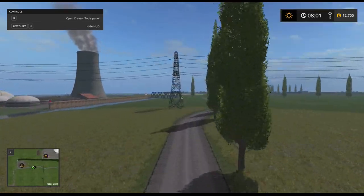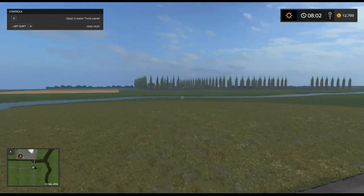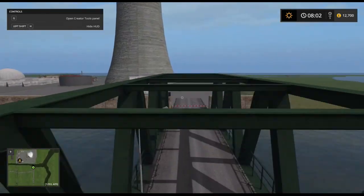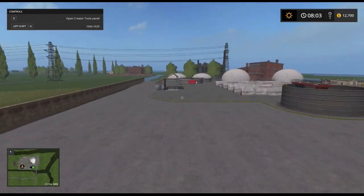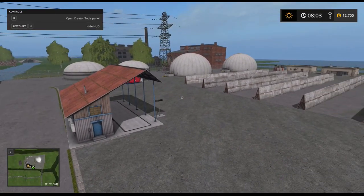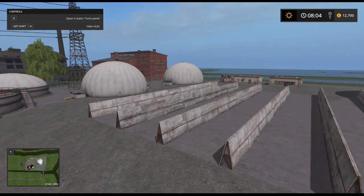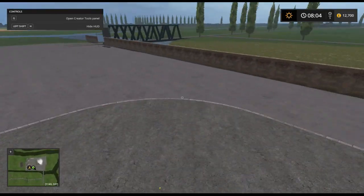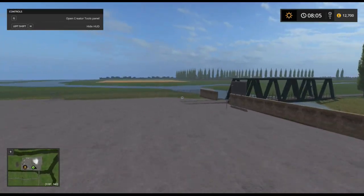That's a lot of grass - if you want to produce some silage, this might be the map for you. There's a sales point - well, look at it. And there's our BGA. Now this BGA has got to be enormous with that amount of grass. Well, we've got a big tower. That looks like it's been copied straight out of Goldcrest or Sovanoska. So there's our BGA.